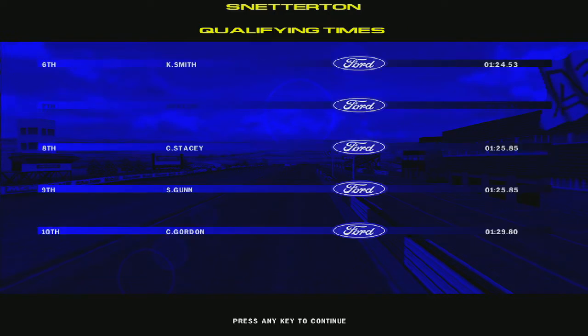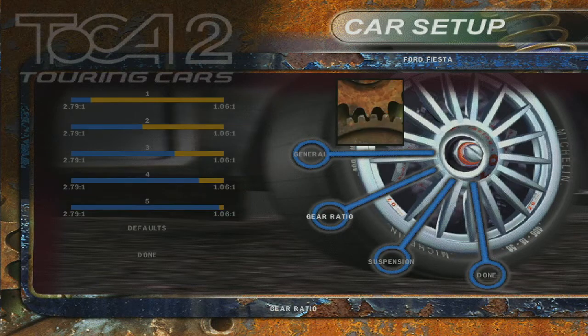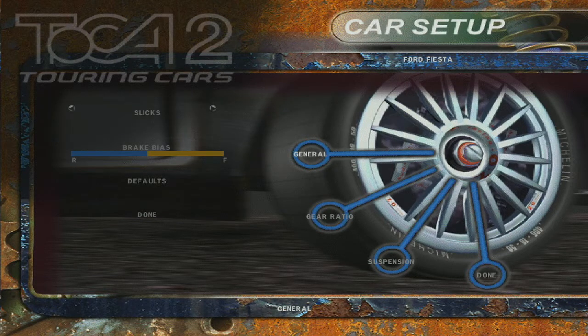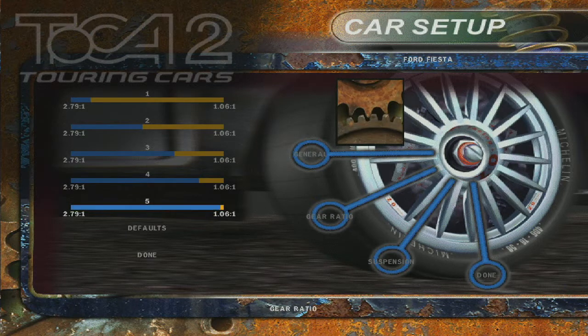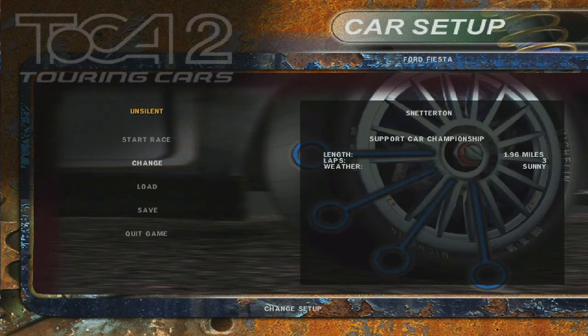We're seventh out of ten cars on the Ford Fiesta grid. Not too bad — better than I was expecting. What have we got for setup options? Five gears, obviously. No downforce — again, sort of obviously. I might just put a little more top end in there. A little more top end never hurt anyone, right?